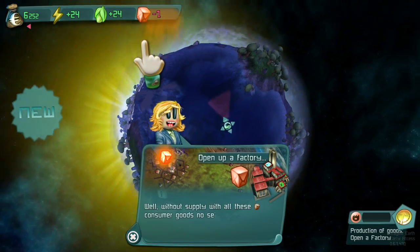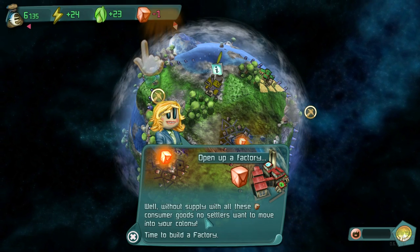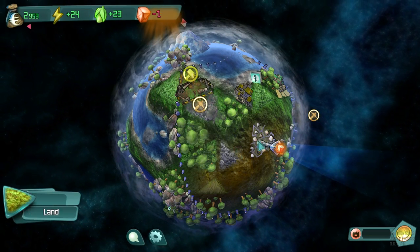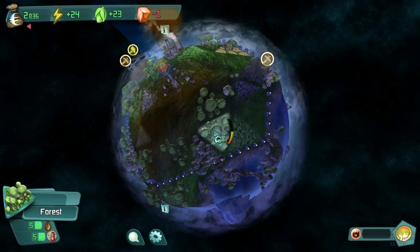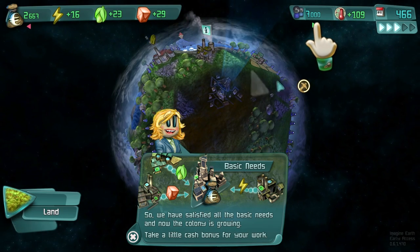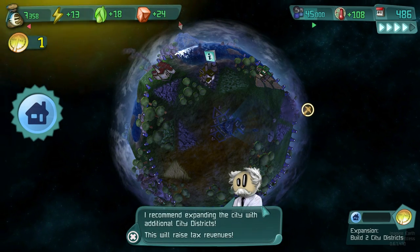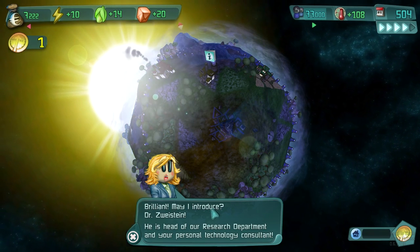The next thing we need to do is supply our consumers with goods, because people won't want to move here until we have things to offer. I'm going to drop a factory on the outskirts of the city. You want all the things that are going to damage the ecosystem far away from where people are living — you want them living next to trees and lovely areas. Now we have 5,000 citizens, 8,000 citizens, and having satisfied all the needs required we get a bonus. May I introduce Dr. Zweistein, head of the research department and technology consultant.